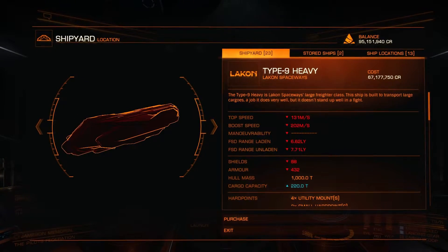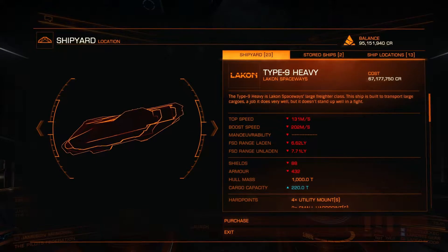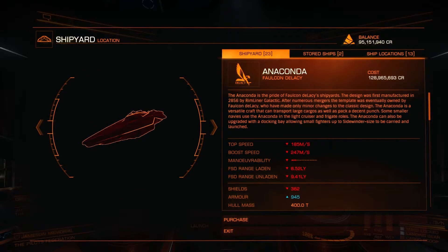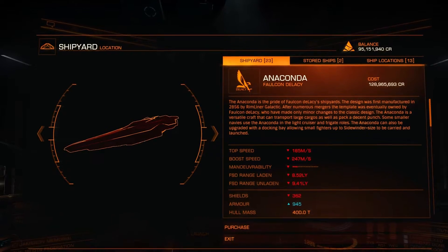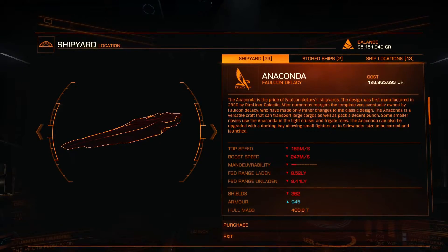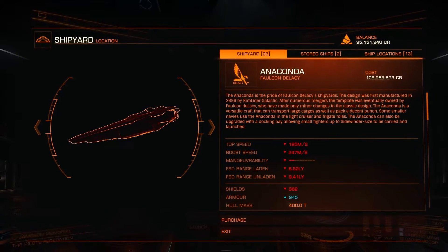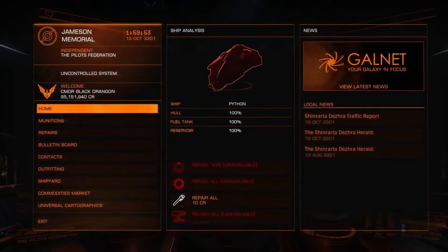Then you've got the Type 9 Heavy at 67,117,750 credits. They're okay. And then the cream of the crop — the Anaconda at 128,965,693 credits. Now this is worth it.